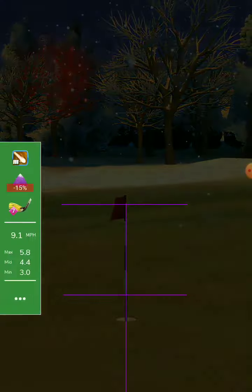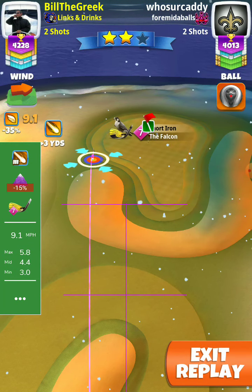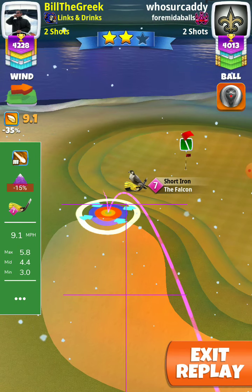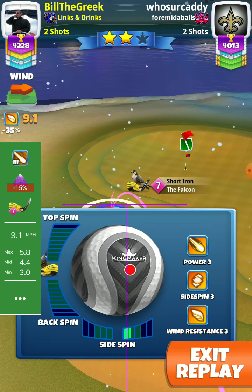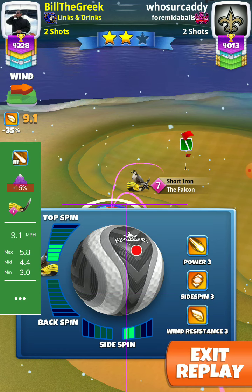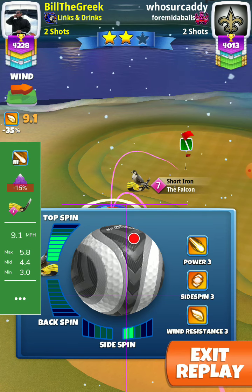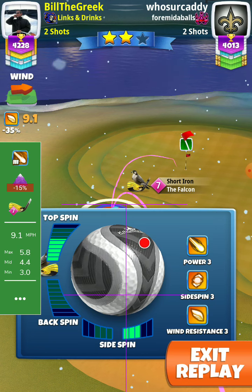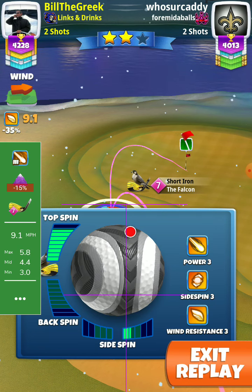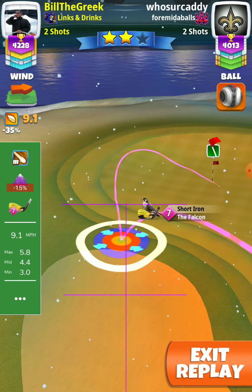The Falcon I played minus 50%, minus 0.1 decimal. The short iron needs more top spin, so if you don't have it with your thorn, take your Hornet — needs way more: 5, 6, 7 — 7.8 here. Stay short or play with your Grizzly, which is quite better.